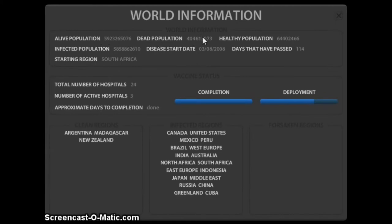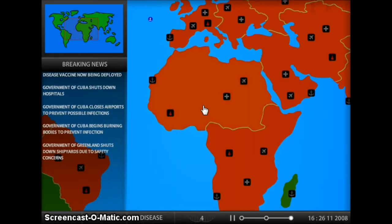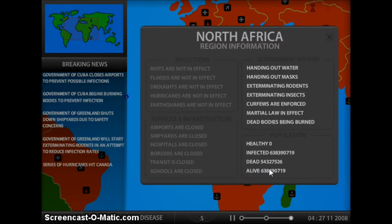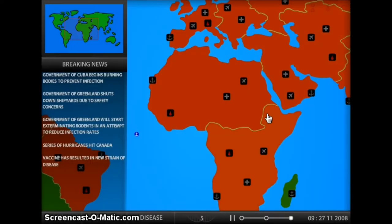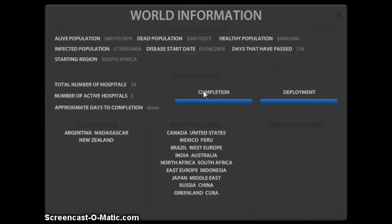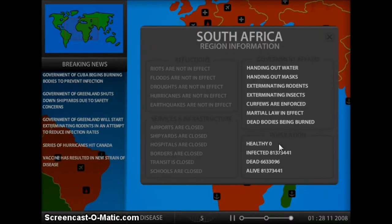That's not good. So we're just hoping that we can kill tons of people — there's a lot of people we have to kill in order to do this, but we're racking it up. Uh-oh. The recently deployed vaccine has resulted in your disease mutating and becoming immune to any future vaccines. Well, I guess that's good. Except — are we getting more healthy people?